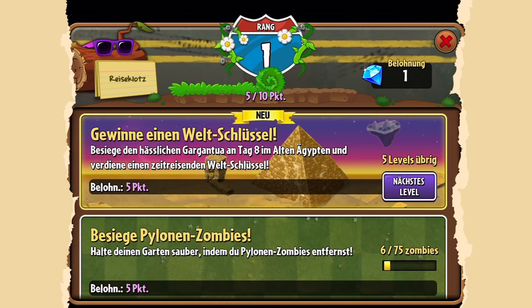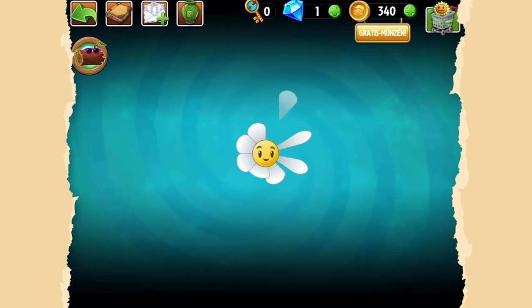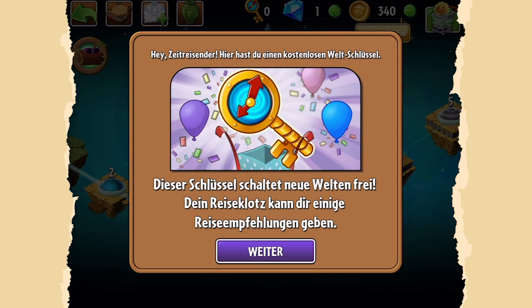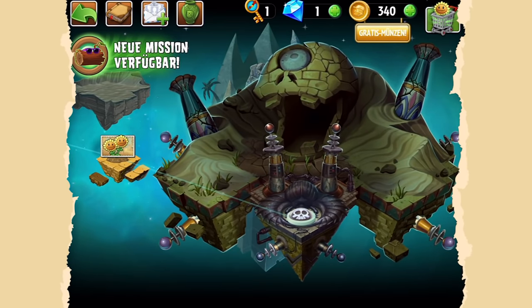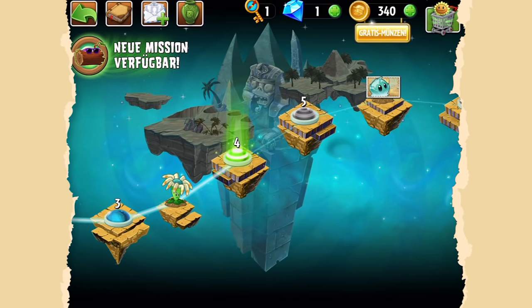Jetzt sagt mir die Quest: du könntest als nächstes einen Weltenschlüssel gewinnen, wenn du noch fünf Level machst. Neue Welten freischalten, Questpunkte sammeln. Dieser Schlüssel schaltet neue Welten frei – dein Reiseklotz kann dir eine Reiseempfehlung geben. Das ist hier unser Ziel, um die Welt abzuschließen – wir haben noch viele, viele Level in dieser Welt vor uns. Ich würde sagen, an dieser Stelle machen wir erstmal Schluss mit Plants vs. Zombies 2 – It's About Time. Das nächste Mal gucken wir uns nochmal an, was es sonst alles gibt, brechen noch ein paar Vasen, schalten Pflanzen frei und suchen neue interessante Taktiken. Dann haben wir wohl wieder ein schönes Langzeitprojekt für diesen Kanal.